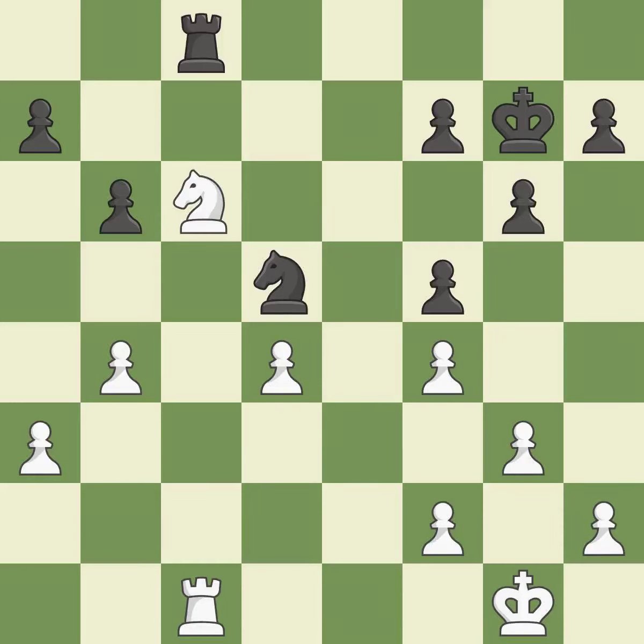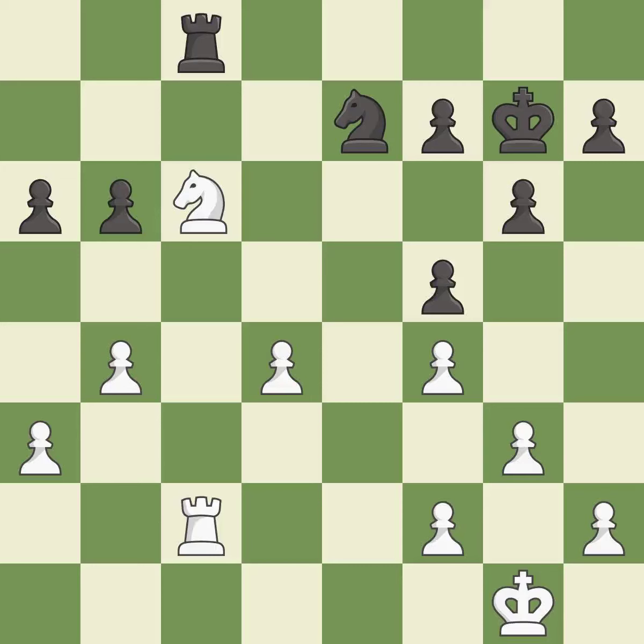It is best. This overlooks an opportunity to capture a vulnerable pawn — it is a miss. This moves the pawn to safety — it is excellent. This leads to losing a pawn — it is an inaccuracy. This wins a pawn — it is best. This protects an under-defended knight that is under attack. This threatens to kick a knight — it is best. That pawn was free for the taking. It is best, but the game was close to balanced — now white is worse — it is a mistake.